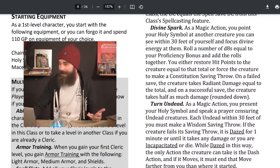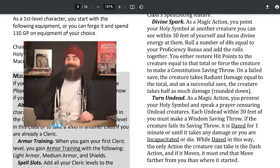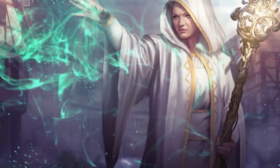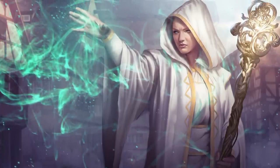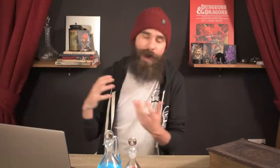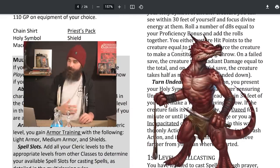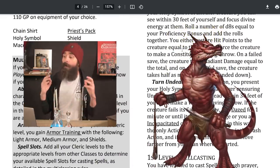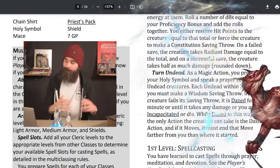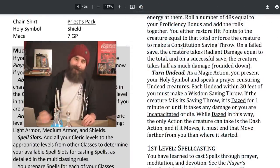The first new option is Divine Spark. As a magic action — basically just an action — you point your holy symbol at a creature within 30 feet and roll a number of d8s equal to your proficiency bonus. Up to level 4 that's 2d8, from level 5 it's 3d8, etc. You can either restore hit points equal to that total, or force a Constitution saving throw — on a fail they take radiant damage equal to the total, half on a success. You can always use Channel Divinity to heal an ally or damage a creature.